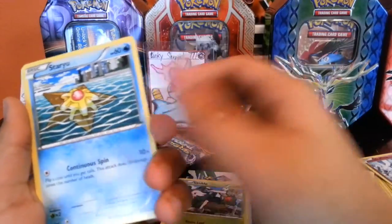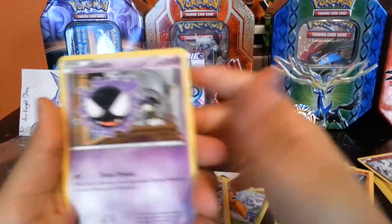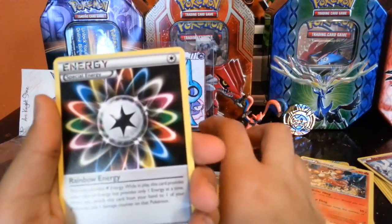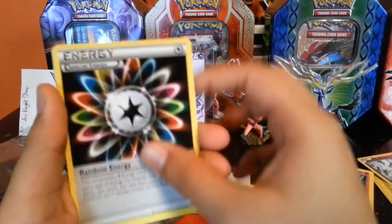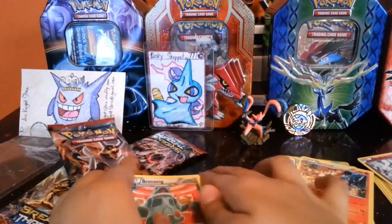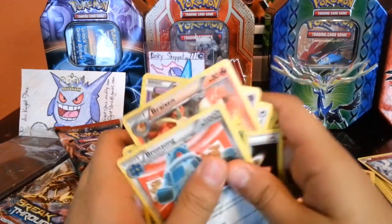So you guys: Skiddo, Staryu, Paras, Doduo, Gastly, Wurmple, Raikou, Rainbow Energy Reprint. Our Reverse is a Chespin, and we got a Bronzor. That's not that good — no good cards.